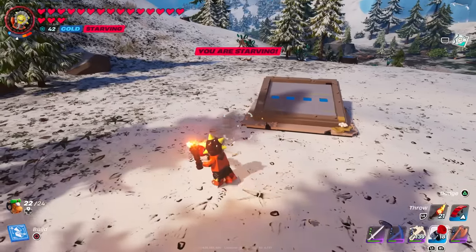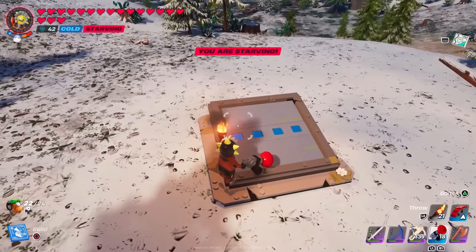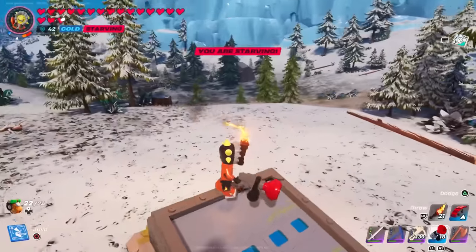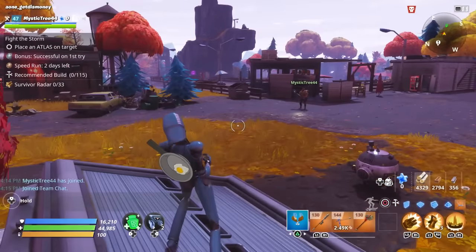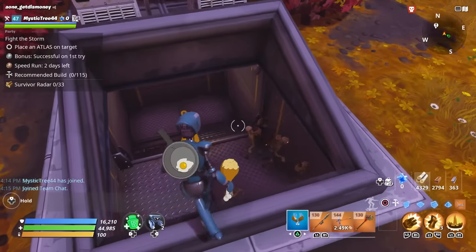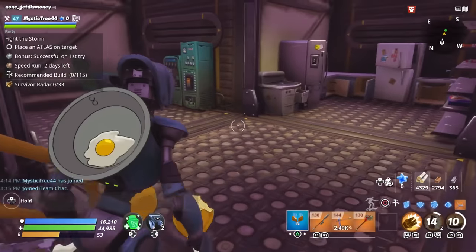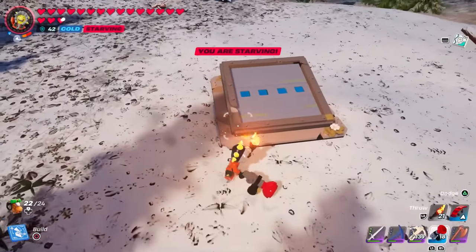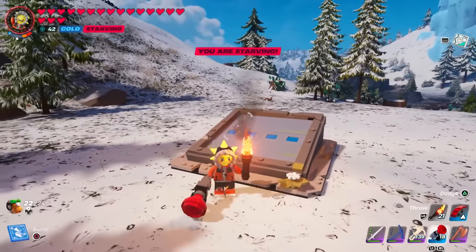I was also able to find a couple of bunkers — one in the frostlands and one in the shore area. Those were the only two I found in my entire world, so that's why I consider it a rare location. When I destroyed it, there actually wasn't a bunker underneath it though. I'm kind of wishing they actually put a real bunker underneath it. Here's a bunker that's in Save the World — it looks almost exactly the same from the outside, but here's what the inside looks like. I do expect them to make changes to Lego Fortnite in the future, and hopefully they can add some locations like this. For now, if you ever come across these, you may want to avoid destroying it because there's not actually a bunker underneath.